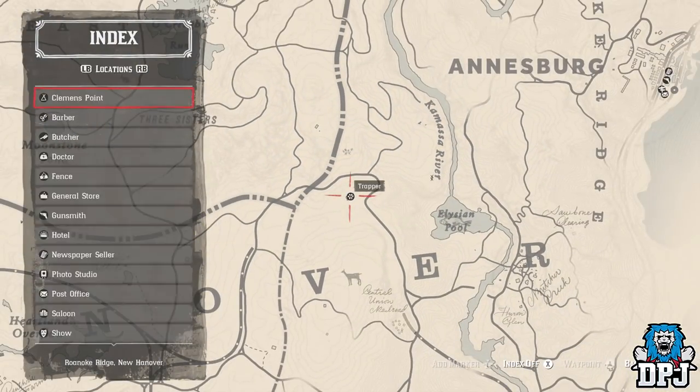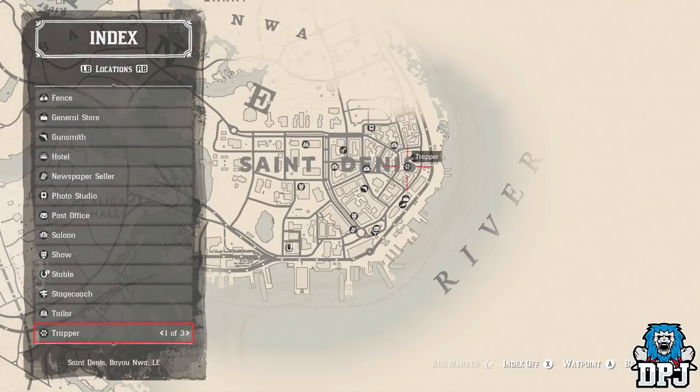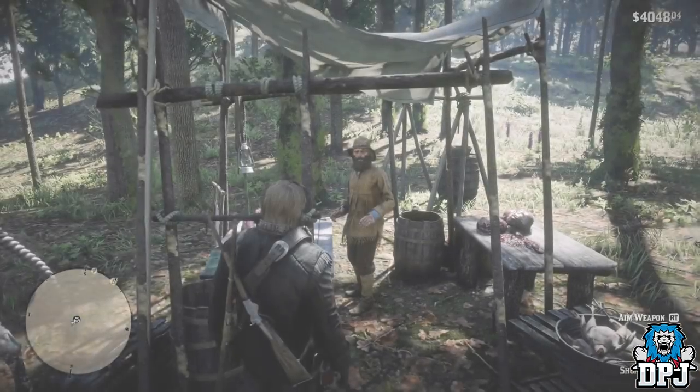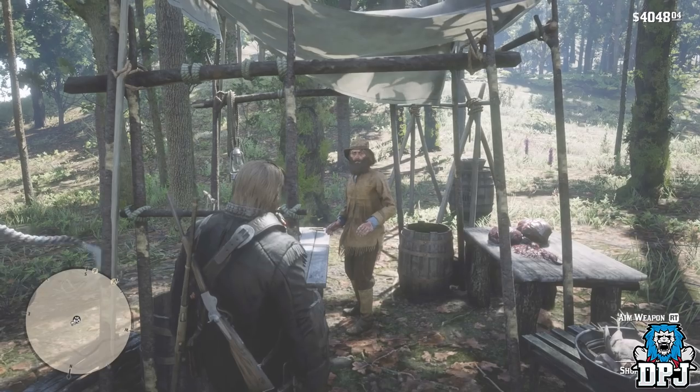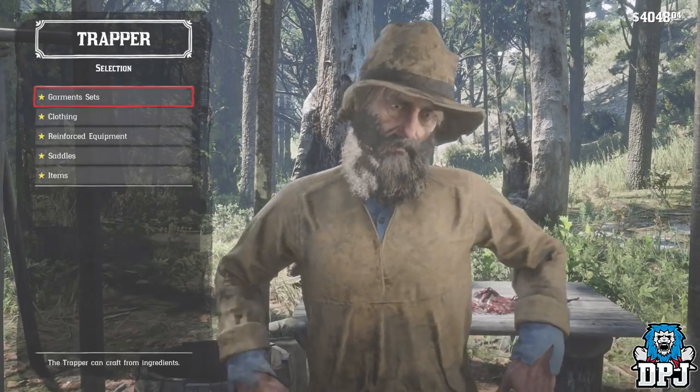A tip for you trappers out there: if you get your hands on a legendary animal pelt and you misplace it in the world — which, trust me, is easily done — it automatically goes to the trapper. Rest assured, you will not lose that pelt, which is a great addition because they can be pretty hard to collect.